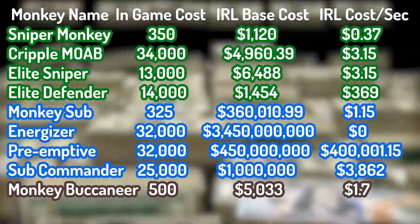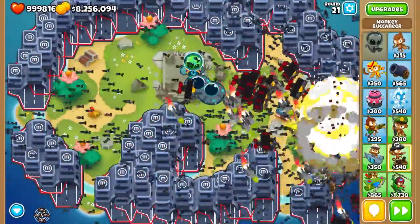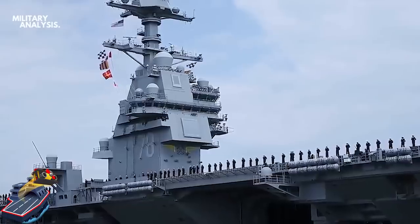For our next tower, we have the Monkey Buccaneer. While in-game it only costs $500 cash, the cost of the rowboat and two cannons will drive up the real-life cost to $5,033, with $1.72 per second in darts. The Carrier Flagship is the first tier 5 for the Monkey Buccaneer, and boy is it expensive — as the name implies, we will need to purchase a carrier flagship.